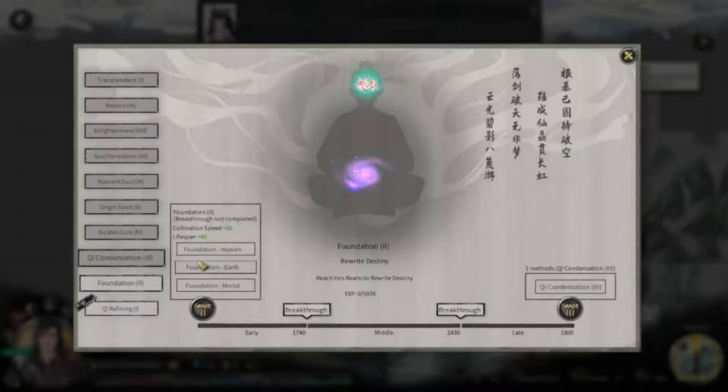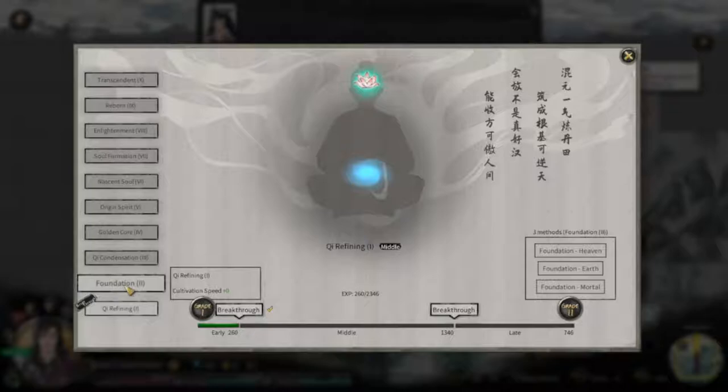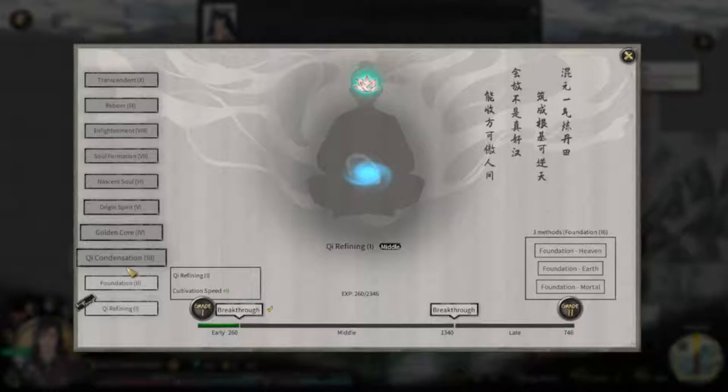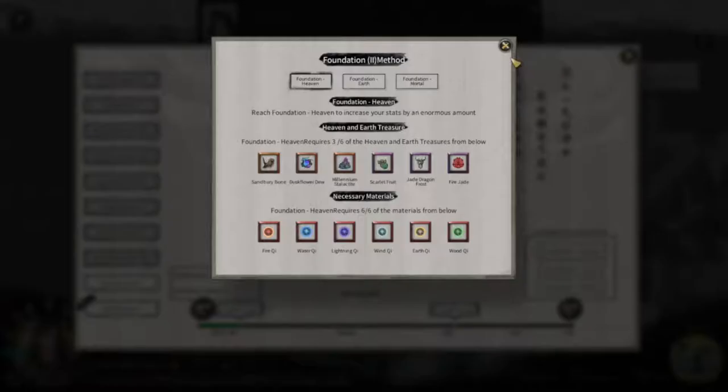Basically at chi refining you're going to have to cultivate here, progress the bar up, get the pills to break through, until you need to go through here where you're breaking through a realm - going from mortal to having a foundation, starting to step into the realm of cultivators. Here you have specific tiers of ascension. Mortal is the lowest tier, gives you the least stats. If you want Heavenly tier - which gives you the best stats - you're going to need three specific items. I'll get into those in another episode.